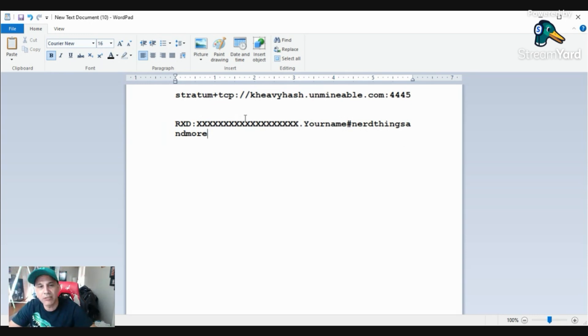That's all you got to do. After that you save it and then reboot the miner. That's all you got to do. So that's how you mine Radiant with your KS0, KS0 Pro, and KS0 Ultra on unmineable — rinse and repeat.